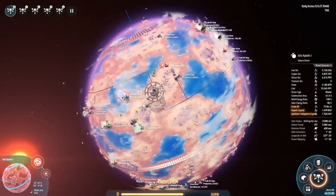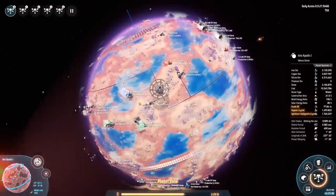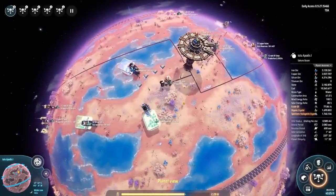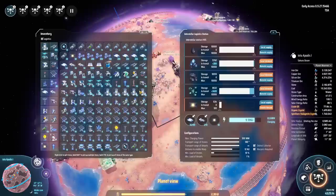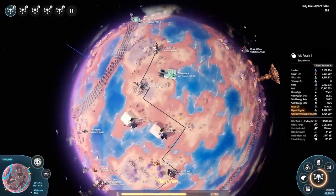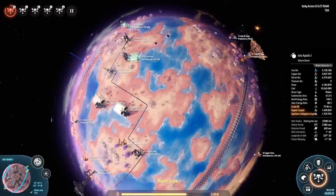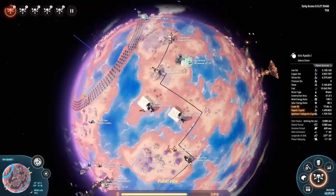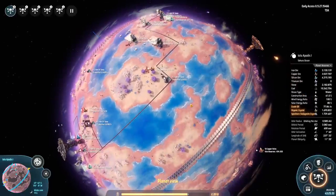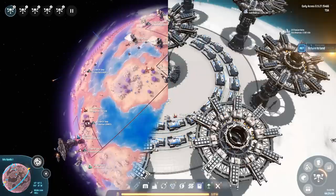If you're anything like me, your typical mining planet probably looks like this: a couple of rings of solar panels, miners spread all over the place with some random ILSs to take in resources and export them outward, with belts all over the place. There's nothing particularly wrong with this, but placing all these solar panels is really annoying — you need a lot of them, you need to ship them in, water gets in the way, and making these rings is really annoying. I have a better way.